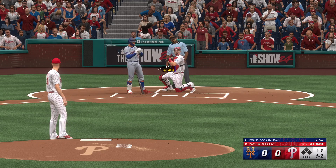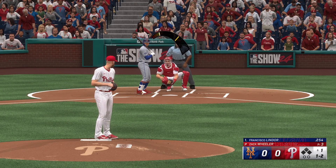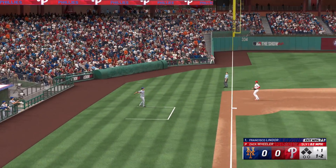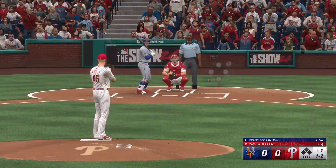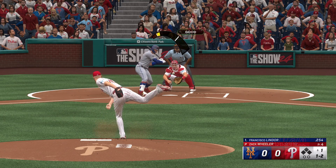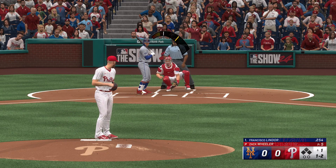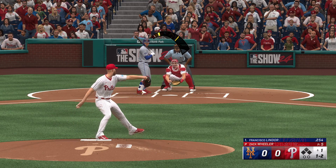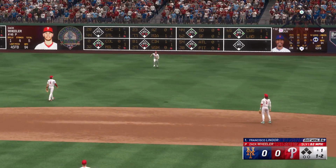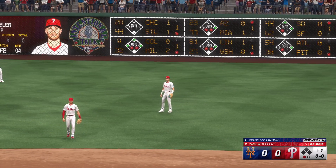He's a bad ball hitter, so even if you get him to chase pitches outside the zone, he still might beat you. Not an easy out by any means. Fights that one away, still one and two. Foul ball, still one and two count. High fly ball lifted in the air to right field — brings it in with a nice running grab. One up, one down.